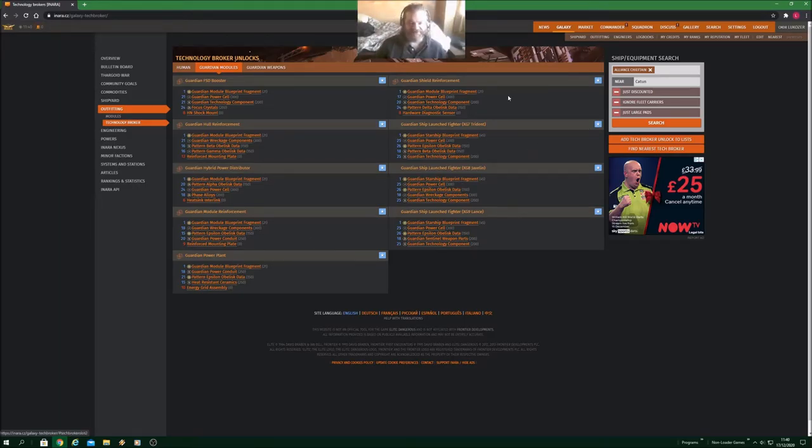The next one for me is the most useful of the Guardian modules - and that is the Guardian shield reinforcement. It does pretty much what it says: it will add to your shield strength. And unlike the shield boosters that you put on the utility mounts, these things will add just sheer numbers - it's not a percentage. They're available in class one to five. They do use power and they use a fair bit, but not as much as a Guardian FSD booster. In combat-specific ships where you're not going to be using your internal modules for a hell of a lot, slap some of these in and away you go. They really do make a difference to your shield strength, so they are really handy.